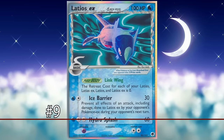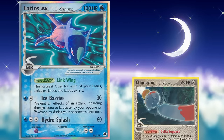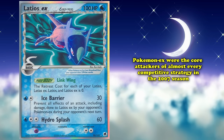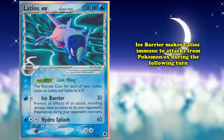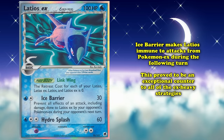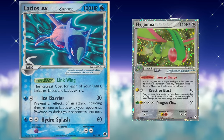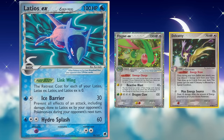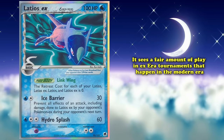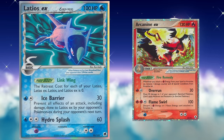At number 9 we have Latios EX from the EX Dragon Frontiers expansion. Much like Chimecho, Latios finds its place on this list thanks to its use as a tech card. Throughout the 2007 season, Pokémon EX were the core attackers of almost every competitive strategy, and as a result, Latios's Ice Barrier — which makes it immune to attacks from Pokémon EX during the following turn — proved to be an exceptional counter to all EX-heavy strategies. In particular, decks like Flygon EX from EX Legend Maker and Delcatty EX from EX Power Keepers used it pretty frequently. Latios also sees fair play in modern EX-era tournaments as a counter to Arcanine EX decks.